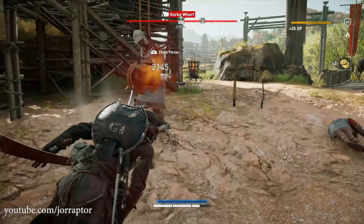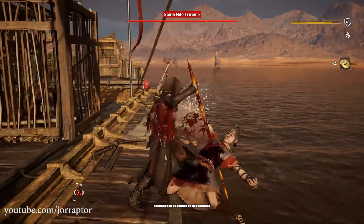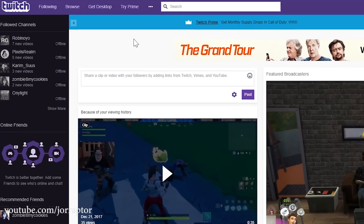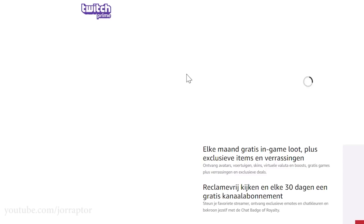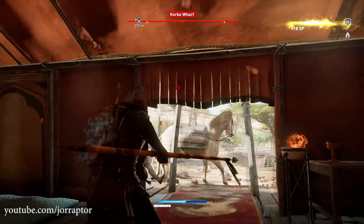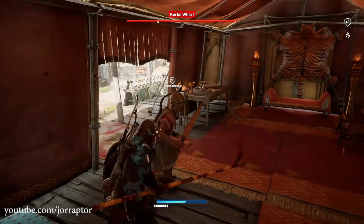Right now they're also obtainable for free if you have a Twitch Prime membership or start a free trial. You can of course start a free trial if you've never done that before. Just hit the try Prime button and that will take you to the Amazon website. You need to connect your Twitch to your Amazon account and also select a billing option. Of course if you are below 18 years, check with your parents.